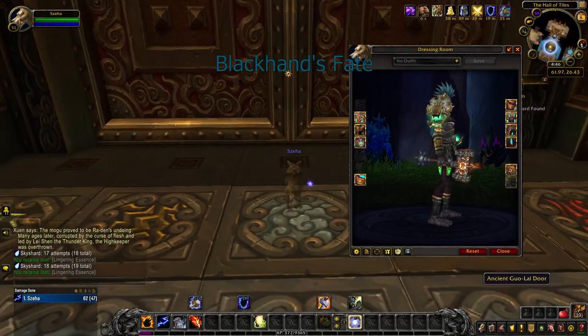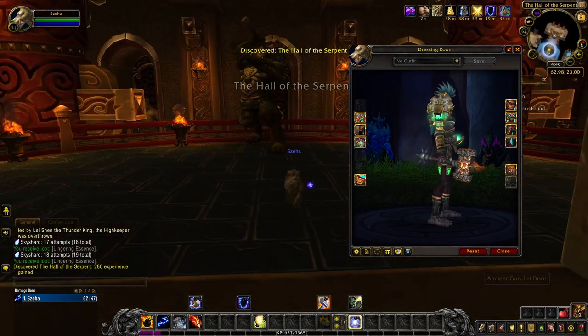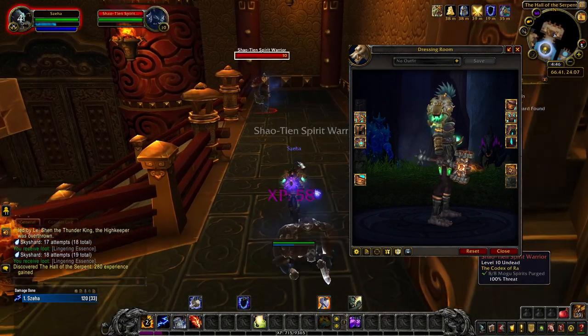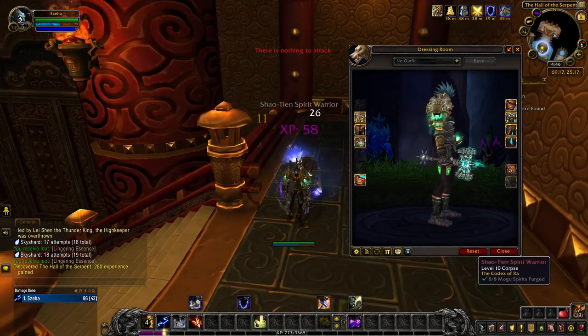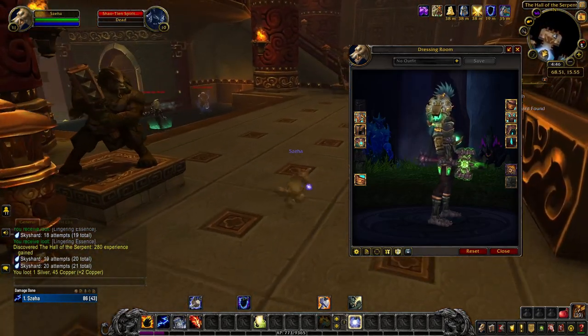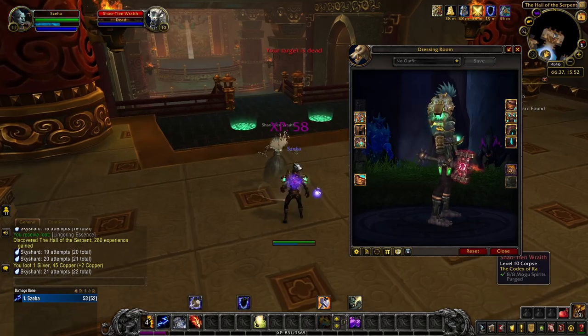The Black Hand's Fate artifact appearance is unlocked through PvP honor levels for Enhancement Shamans. Remember that honor levels are account-wide, so you won't have to grind this through all of your characters. By honor level 10, you unlock the golden tint of Black Hand's Fate. The turquoise tint is a reward for reaching honor level 30. At honor level 50, you unlock the green tint. And by honor level 80, you're rewarded with the red tint of Black Hand's Fate.